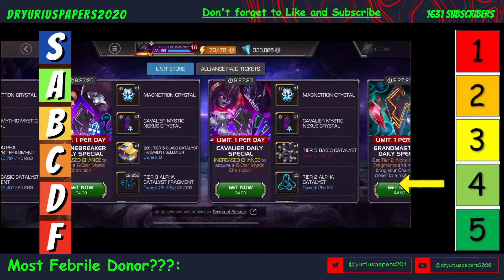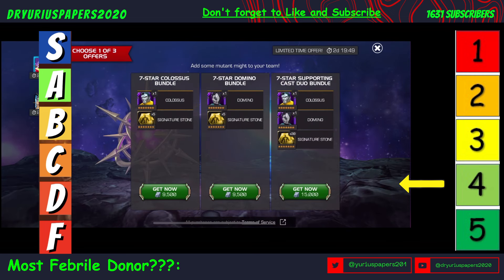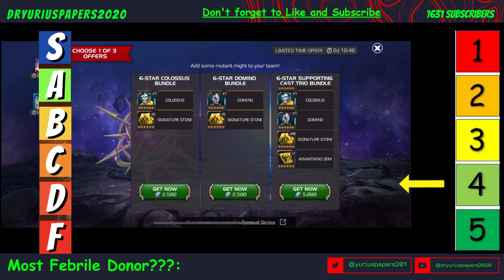For 2,500 units — roughly $75 — you're getting a 6-Star Colossus and five 6-Star Mutant Sigstones, though those Sigstones are pretty much worthless. For another $75, you can get a 6-Star Domino and five 6-Star Mutant Sigstones. Then for double that, about $150, you're getting a 6-Star Cable, a 6-Star Colossus, and a 6-Star Domino, plus a 6-Star Awakening Gem for a Mutant, and 20 of the 6-Star Sigstones.